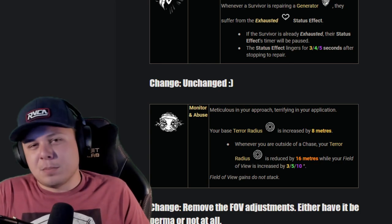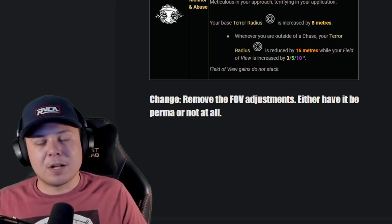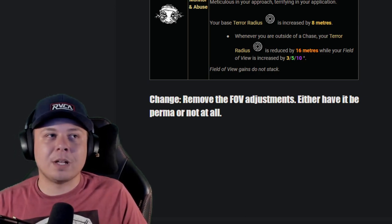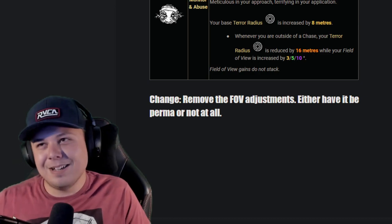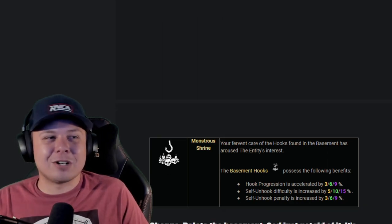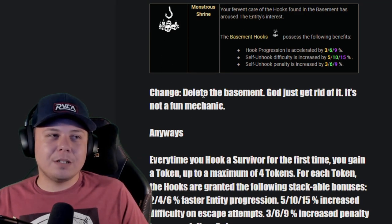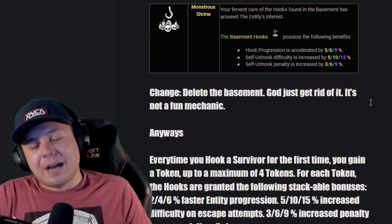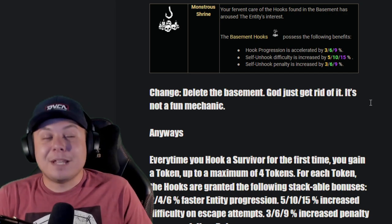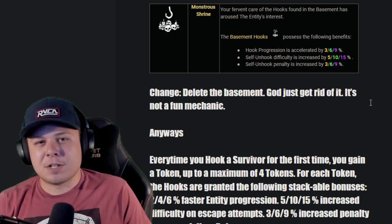Modern Abuse: I want them to remove the FOV adjustment while carrying — either make it permanent or not at all, because it changing constantly during the match is disorienting and a big reason why a lot of people don't run it. Just add an FOV slider please — it's 2021, the fact that we don't have an FOV slider already is crazy. Monster Shrine: delete the basement buff — not a fun mechanic. I have a lot of opinions about the basement that I'll probably make a video about eventually.